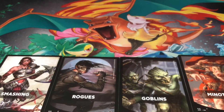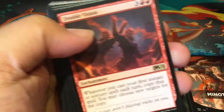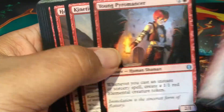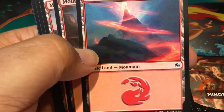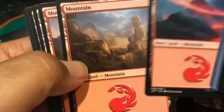Another red for spell casting. Double Vision, Chandra's Pyreling, Young Pyromancer — sadly not a double rare or a mythic pull. But we get the cool person casting a spell through the mountain land.